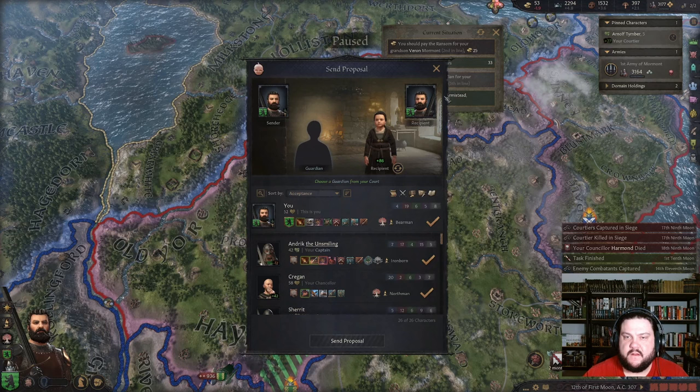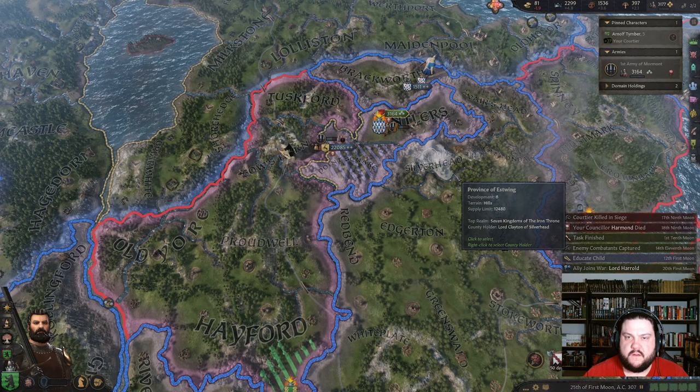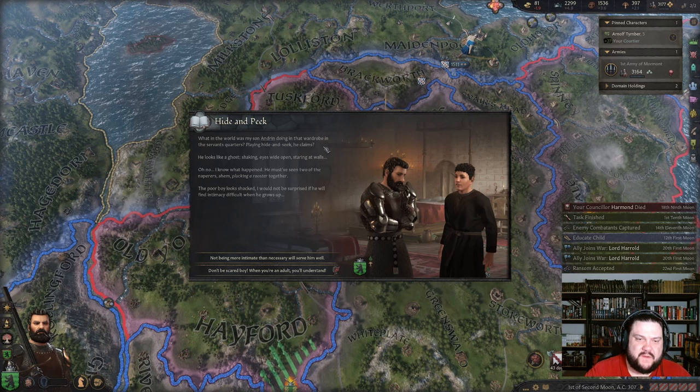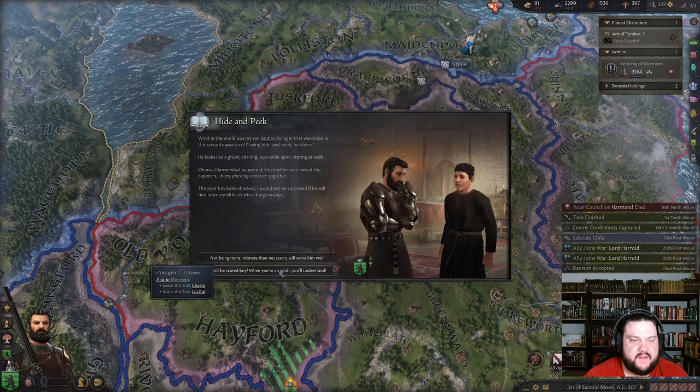If we can take as many capitals as possible during the war and then ransom them out, that could be helpful. Ransom him! I don't want to educate you — I'm maester. What in the world was my son Andrin doing in that wardrobe? The servants found him playing hide and seek — looks like a ghost, eyes wide open, staring at walls. I know what happened — he must have seen the two neighbors plucking a rooster together.